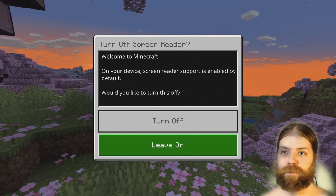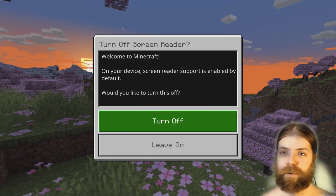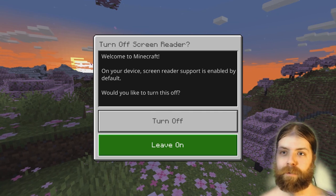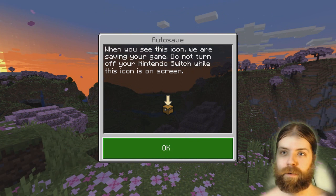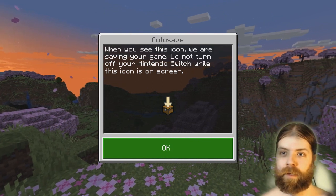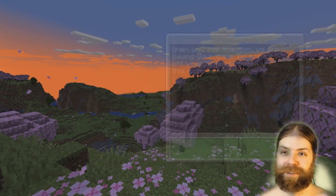On your device, screen reader support is enabled by default. Would you like to turn this off? Do we turn it off or leave it on? What am I even hovering on? Let's turn it off. When you see this icon where you're saving your game, don't turn it off. Okay — that icon, pretty distinguishable.